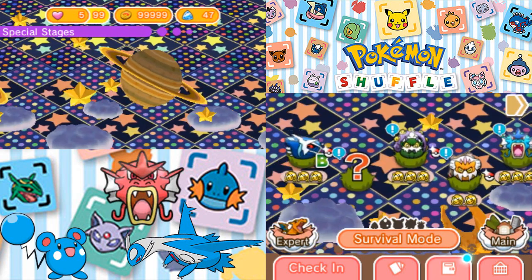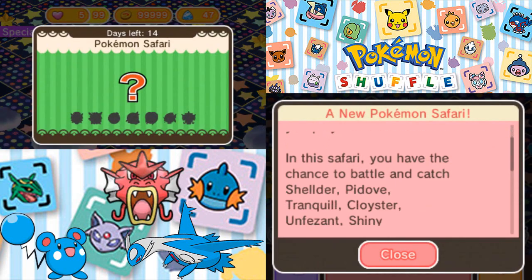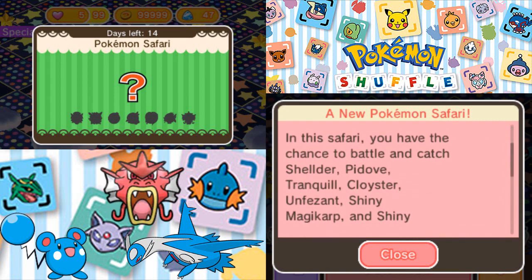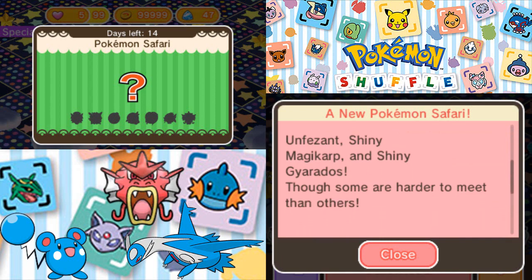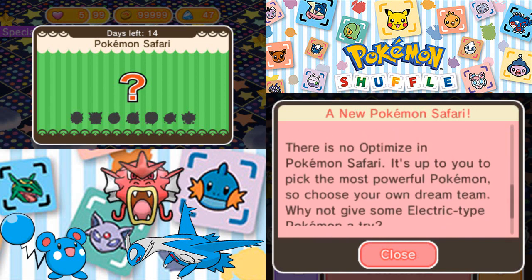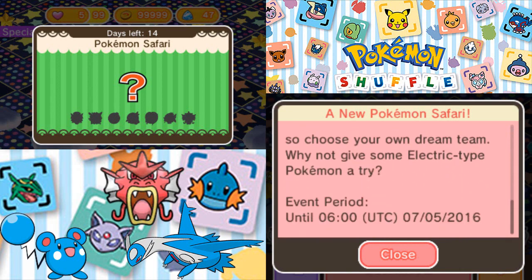This week there is Tornadus I reappearing and Landorus T, as well as Gyarados, and this is the Safari. In the Safari there is Shellder, Pidove, Tranquil, Cloyster, Unfezant, Shiny Magikarp, and Shiny Gyarados. This is the Safari — the first of maybe more that we will be Shiny hunting. They suggest bringing Electric-types because Electric-types will do the best overall.